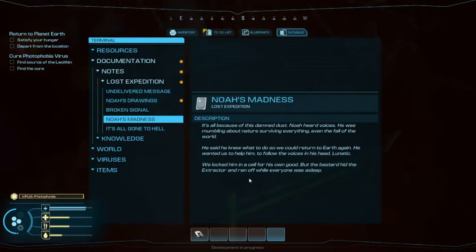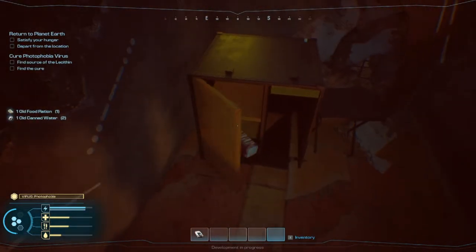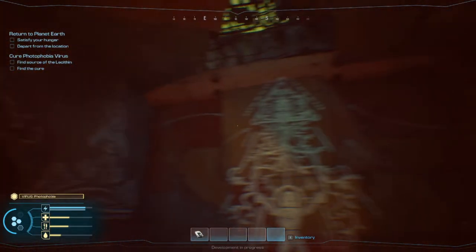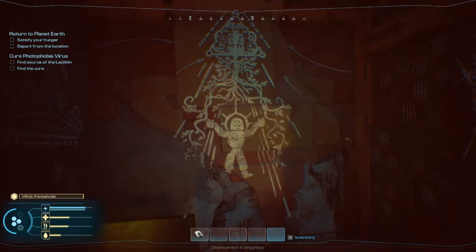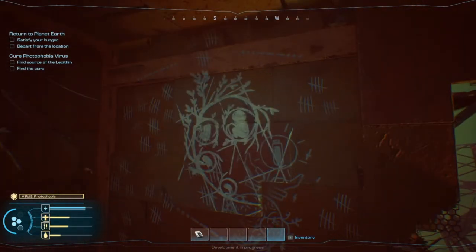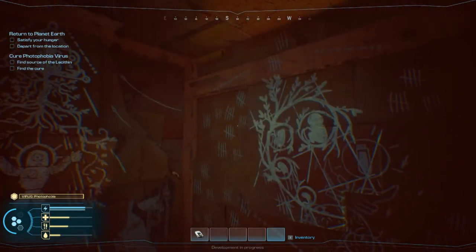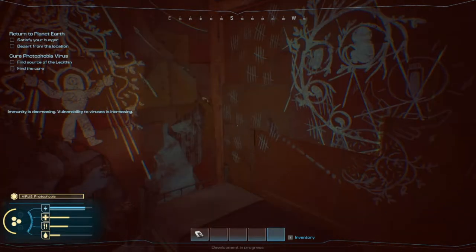Another databank: Noah's madness. It's all because of this damned dust. Noah heard voices, mumbling about nature surviving everything, even the fall of the world. He said he knew what to do so we could return to Earth. He wanted us to follow the voices in his head — lunatic. We locked him in a cell for his own good, but the bastard hid the extractor and ran off while everyone was asleep. There's even more drawings here — ship taken off. Is that how many days he was in here? I completely missed all these on the left and up here.